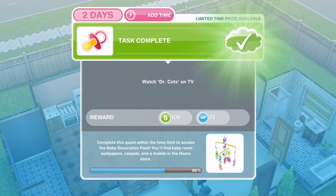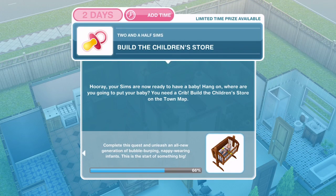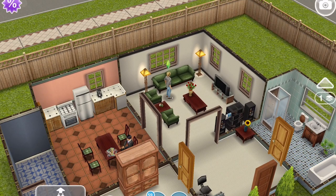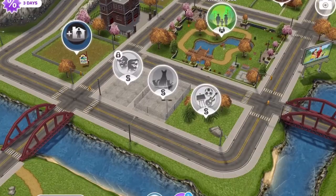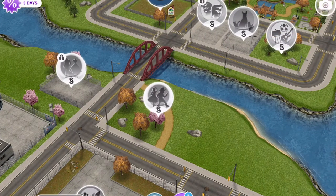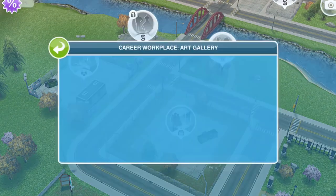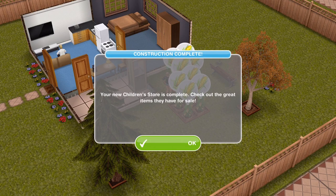Dr. Cots has finished. Now we need to build the children's store. Your sims are now ready to have a baby but they need a crib — build the children's store on the town map. Head out to the town map; the children's store is just by the park and it takes one hour 15 minutes, costs 1,000 simoleons, and requires four sims. When complete you will get a pop-up to let you know.